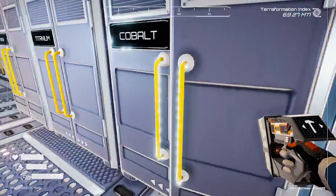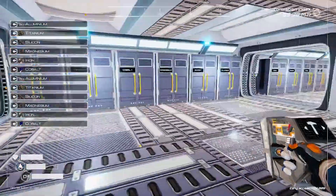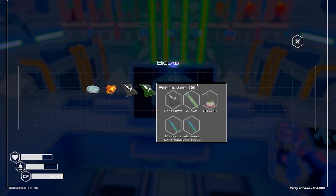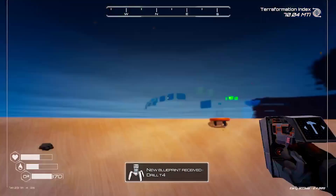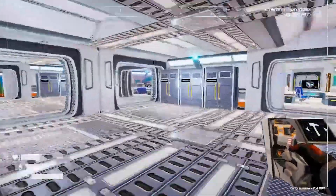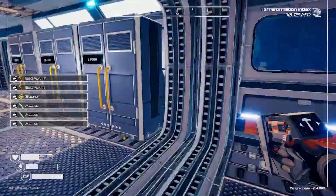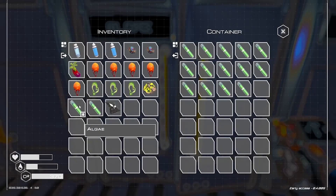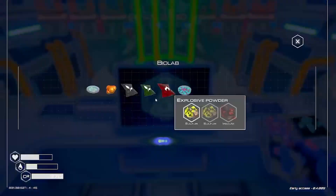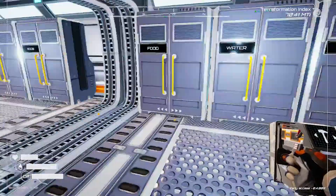I'm just going to make 5 super alloy. Fertilizer 2 needs eggplant and sulfur - 2 eggplant, sulfur, 3 algae. T4 drill. One more eggplant. And we need a rocket.